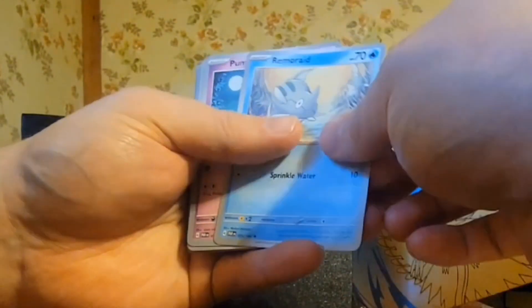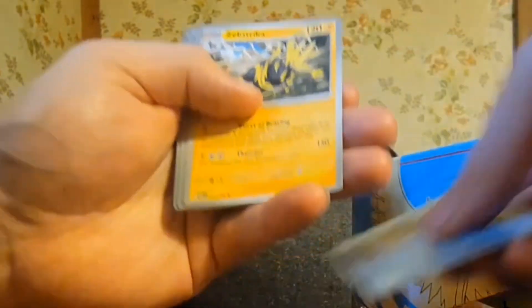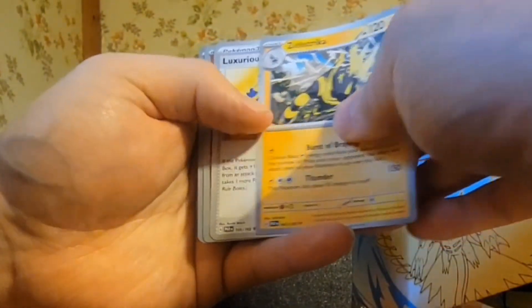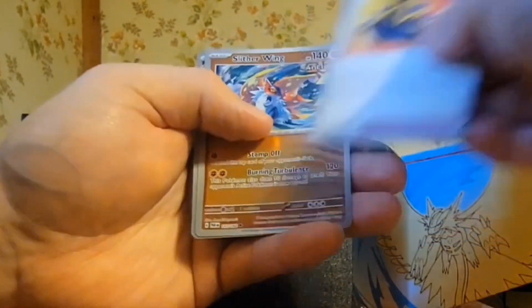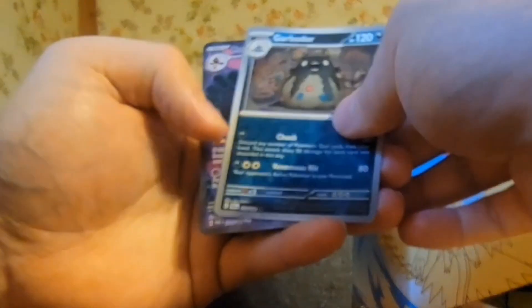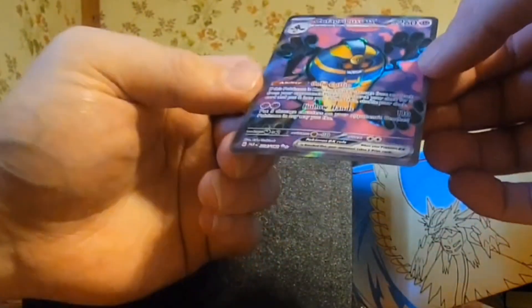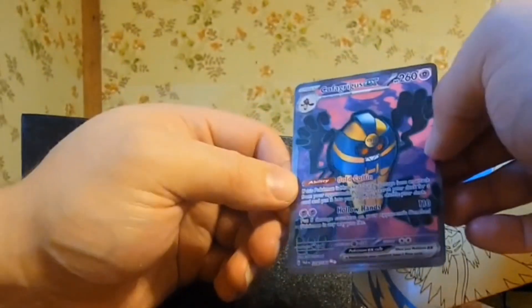Loudred, Remoraid, Punkaboo, Zubat, Simipour, Zimbricka, Listerious Cape, a Striker Wing, Grabdor — and ooh! A Pokémon EX! I think this is a secret rare, maybe. I'm still learning the stars in the bottom.